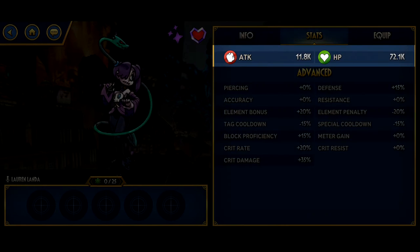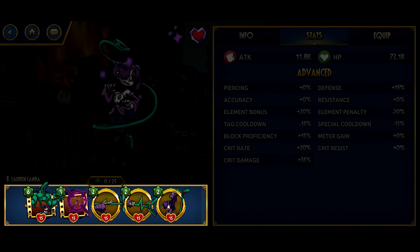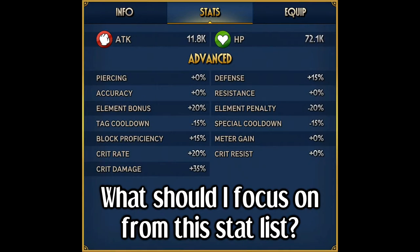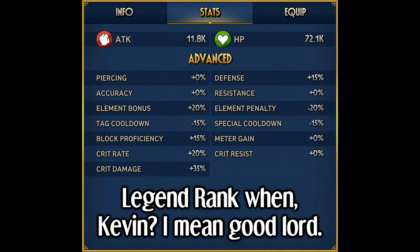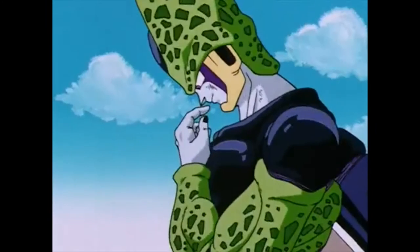Much like in any role-playing game, stats in Skullgirls Mobile are a set of values that increase specific aspects about a variant. There are two types of stats — basic and advanced — and all of them can be increased through equipping and leveling special moves and blockbusters. But the question is: exactly what should you focus on in general? Are these stats more useful on this variant or not? Does crit resist have any use at all? All these questions and more will be answered.